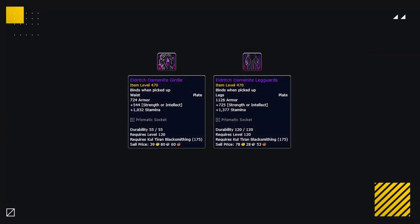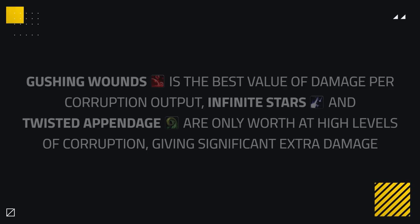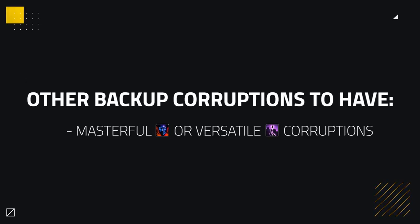Be careful with the Emblem — when it drops off, your HP will fade with it. For other gear pieces, you could pick up Blacksmithing to craft a belt and legs with sockets, ideally with heavy Mastery and Versatility. For corruption gear, you want offensive ones for more pressure. The best are Gushing Wounds, Infinite Stars, and Twisted Appendage. Gushing Wounds is the best value of damage per corruption. Infinite Stars and Twisted Appendage are worth it at higher corruption levels. Backup corruptions include Masterful or Versatile options — prioritize the 12% Mastery increase over Versatility for more pressure.